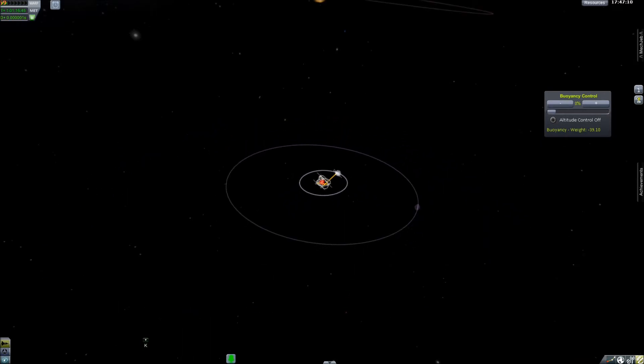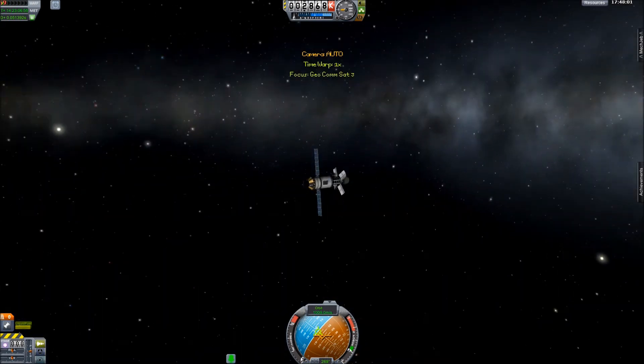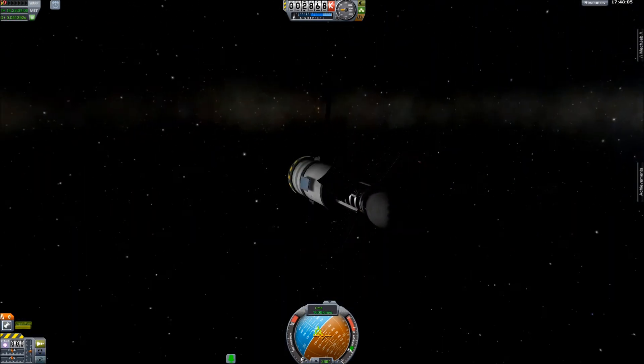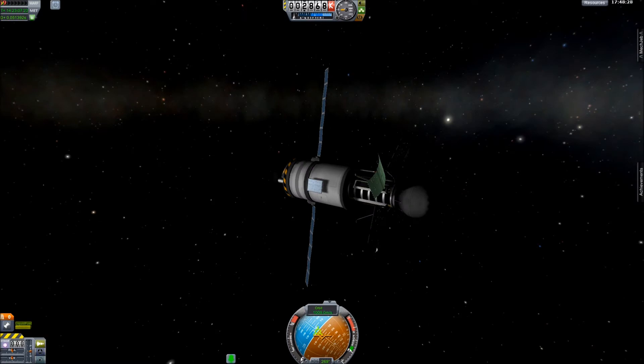When you come out to the likes of Minimus you have to check the range. Grab one of the CommSats — you can see all the dishes; this is the standard build. Yes, that is a big fuel tank, there's a reason for it. Now — range: 50 million metres range on that comms dish. Sounds really good, doesn't it?